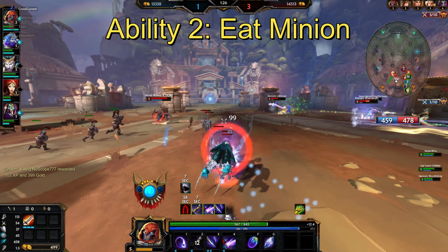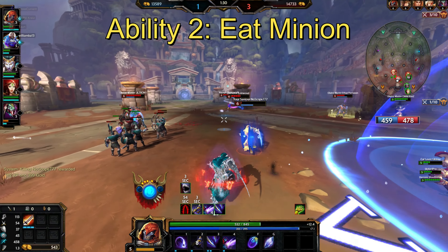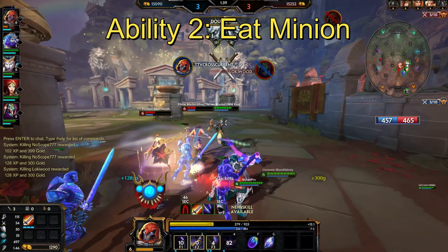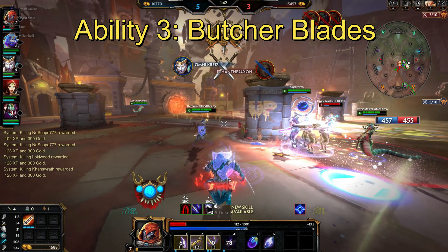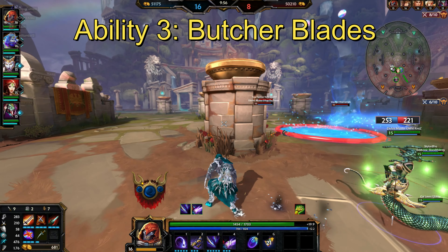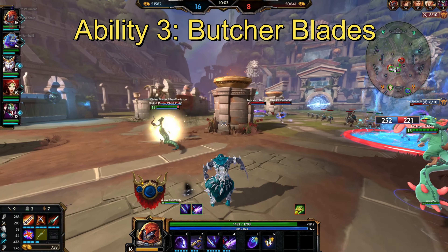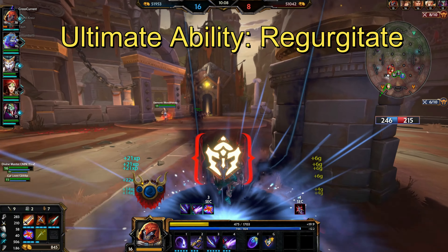Relying on a tank, especially one like Ares that pulls everyone together, will work wonders. The Eat Minion ability heals you, restores your mana, and gives you protections that last about 10 seconds. As you level it up the cooldown decreases. I typically don't level this up very much. The next ability is Butcher Blades — this is the bread and butter of Bakasura. Upon leveling it up you get a small amount of physical power, and when you use it you get to do true damage, meaning it goes through all sorts of defenses. The duration is six seconds.